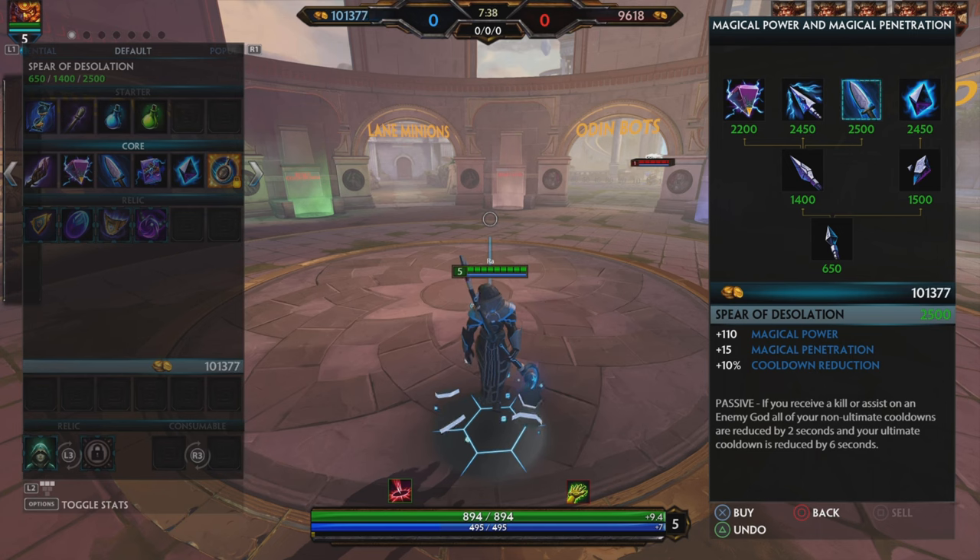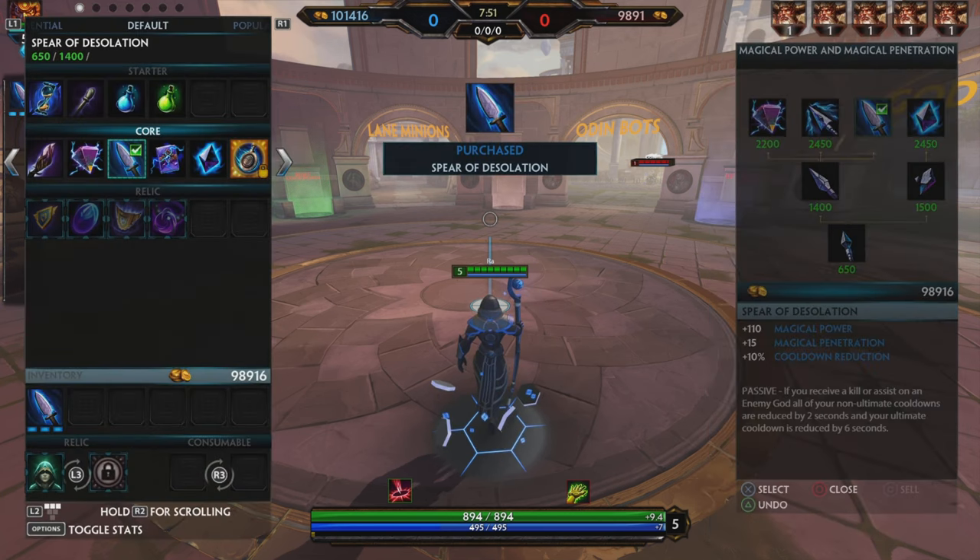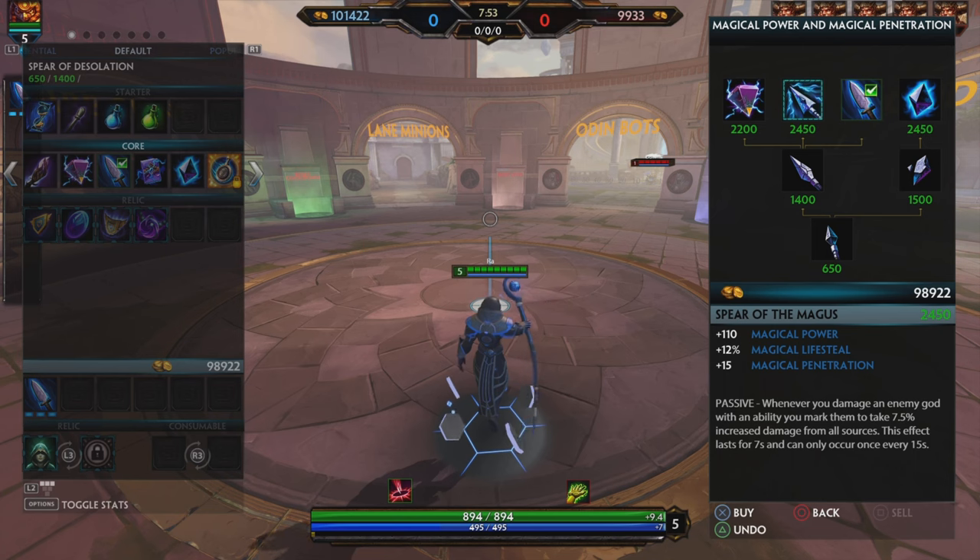The first item I usually go for is Fear of Desolation, which increases your cooldown, gives you penetration, and makes you lose more cooldown on assists. I pick this because I can spam my ultimate and try to get a kill and get ahead of the enemy. So first item is Fear of Desolation.